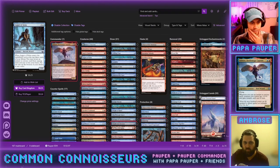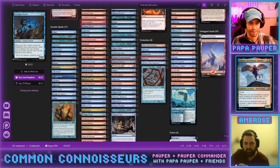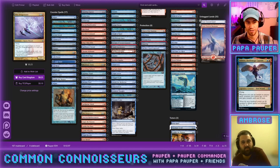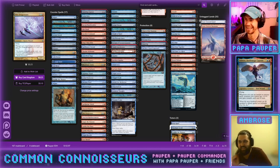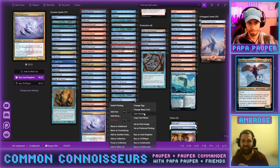We have Kiln Fiend and its bigger brother Nivix Cyclops. Cards that don't see 60-card play but shine in 100-card singleton include Wee Dragonauts, which gives us flying — Ambrose actually played that one back when the set first came out in the original Ravnica block.